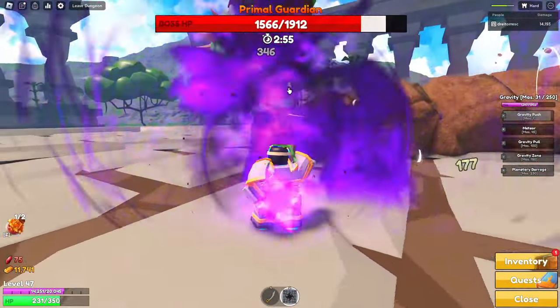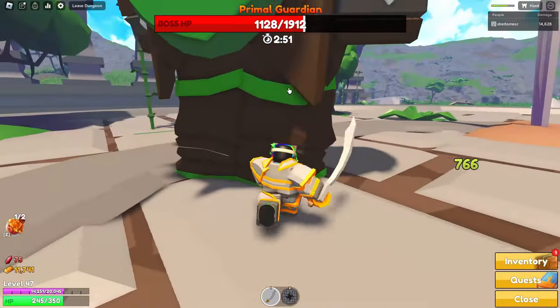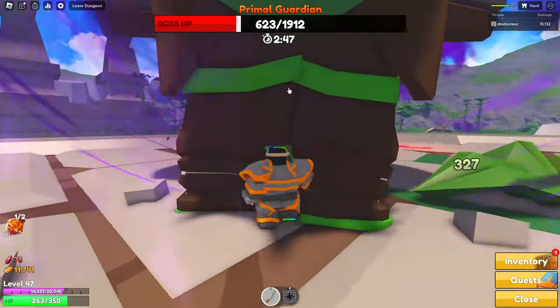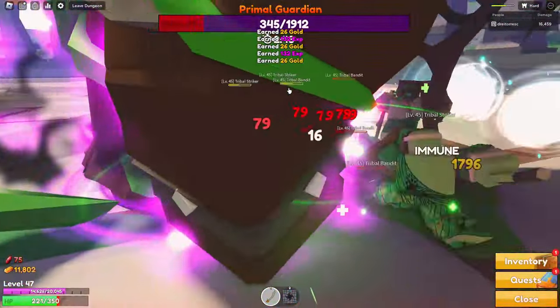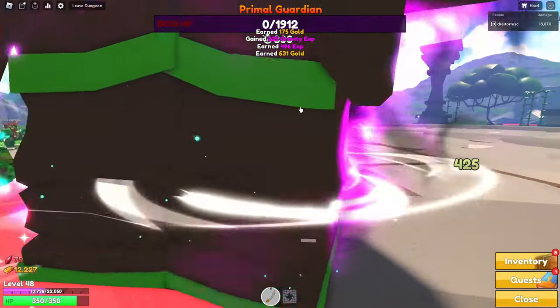So this is what the boss looks like — kind of similar to the other one, maybe different power-ups. This one's an earth element and he summons enemies just like the others. I'm currently about to die — I'm so dead. How am I not dead? Jesus. And finally he's defeated, let's go.